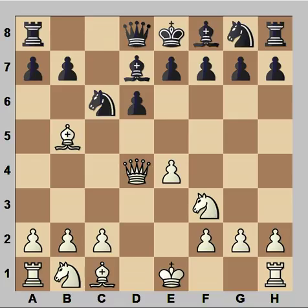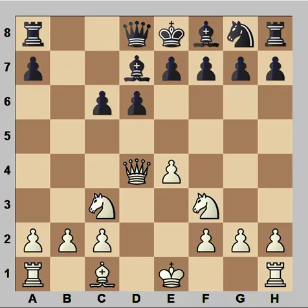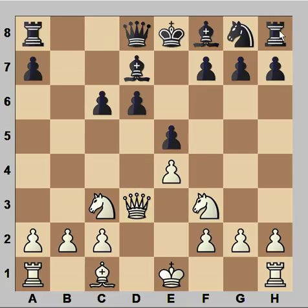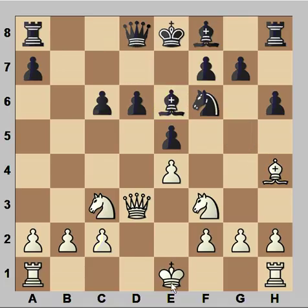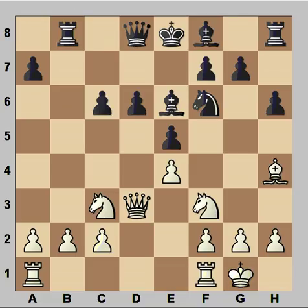Bishop to d7. Now the threat is Nxqueen. Tal captured the knight with bishop and black recaptured with bishop. Taking with pawn is also possible. If pawn takes bishop, then white can play c4 or knight to c3, and black would continue with e5 attacking the queen. After queen to d3, knight to f6, bishop to g5, h6 attacking the bishop, bishop to h4, bishop to e6, and after castling, rook to b8 — black's position is fully playable.